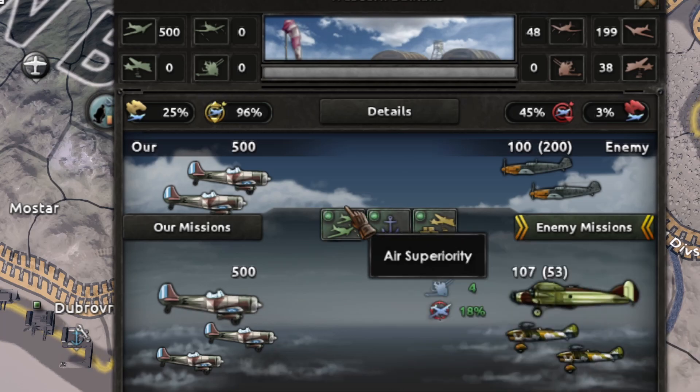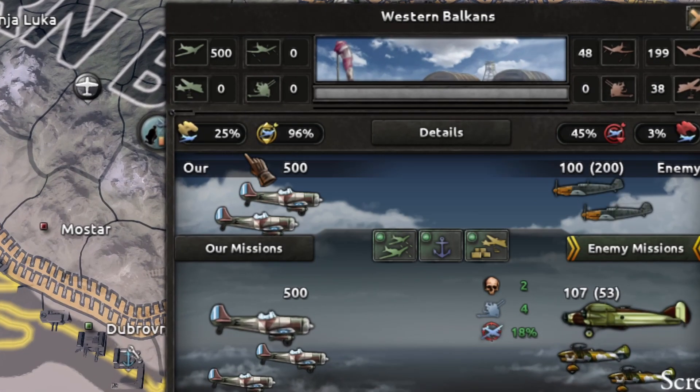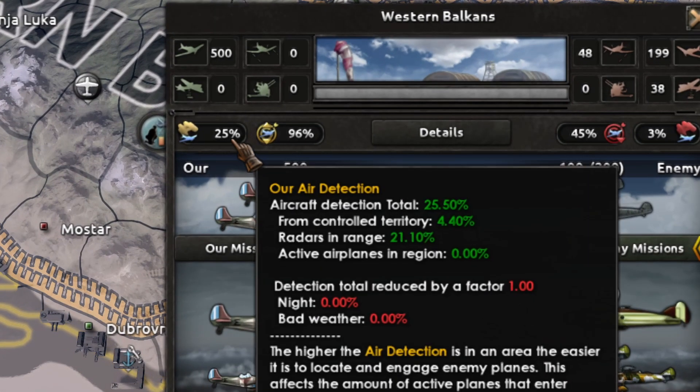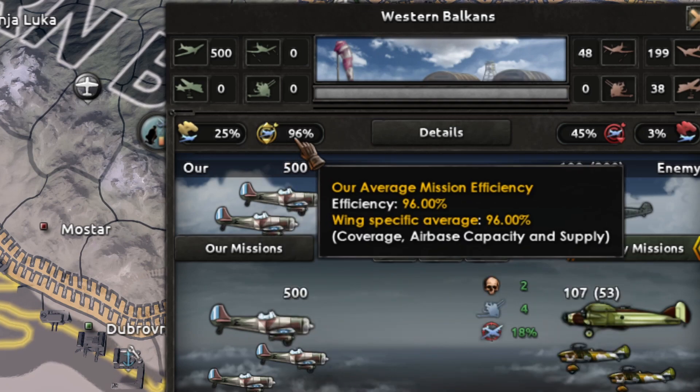Because that way you are going to overwhelm the enemy and the enemy is going to be clueless trying to locate you. It's super important for interdiction, so your fighters can catch the enemy bombers and avoid the enemy fighters. Also, if you control the land below, you are going to have more air detection. And now, mission efficiency — this is also very important.